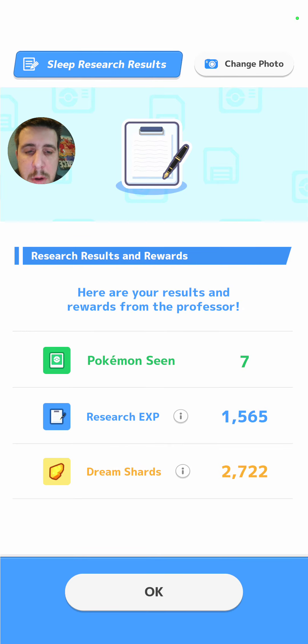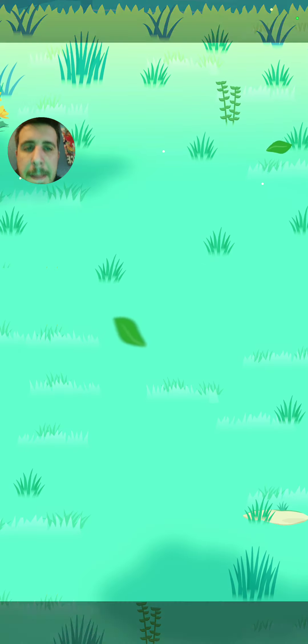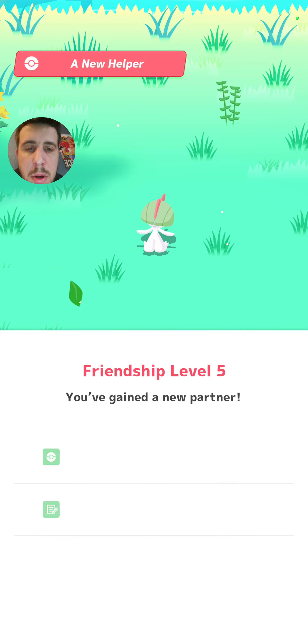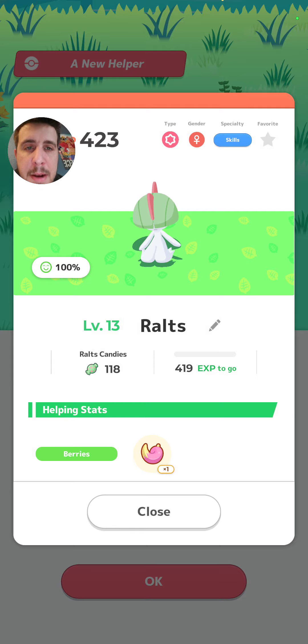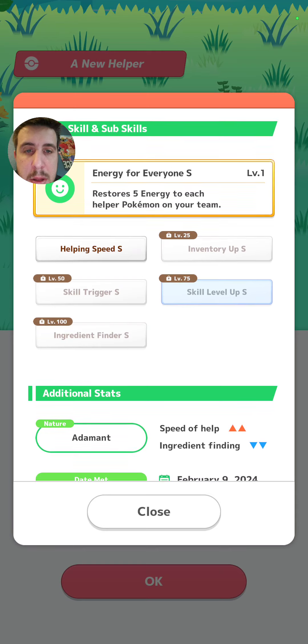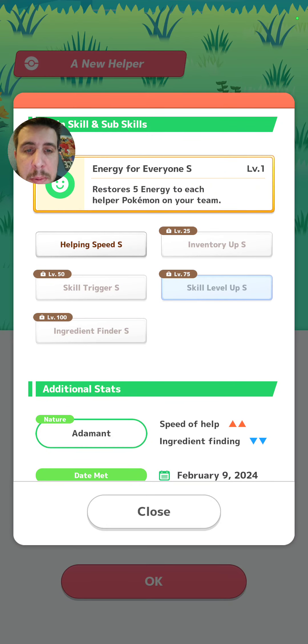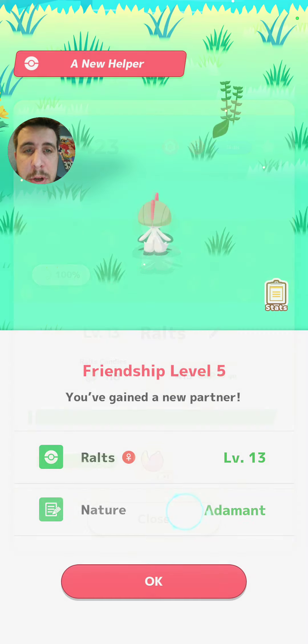Got 1500 and 2700 dream shards. Adamant nature. Helping speed up, inventory up, skill trigger, skill level up, and ingredient finder. At least it has a skill trigger - that's pretty good.